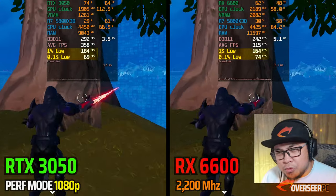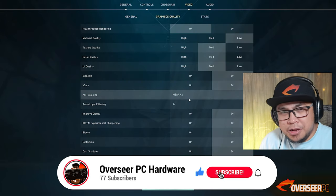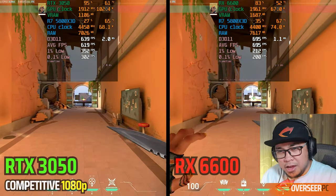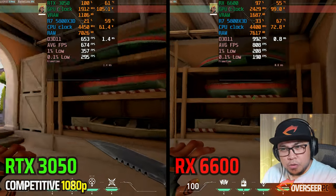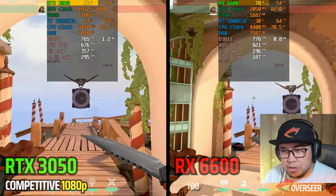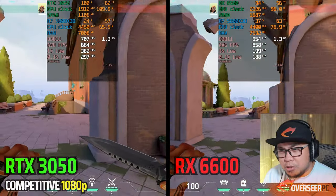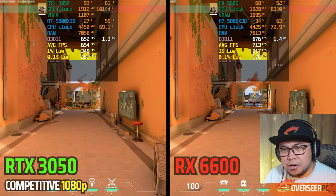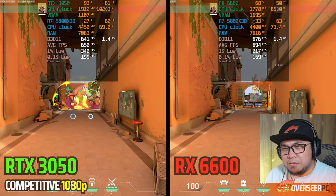Valorant competitive settings at 1080p. As expected, one-percent lows and 0.1% lows go to the NVIDIA card while average FPS goes to the AMD card. GPU utilization on the RTX 3050 is maxed out. The win goes to the RTX 3050 because of the one-percent and 0.1% lows — a big difference there. In heavy action scenes it's almost double: 340 versus 216 one-percent lows. Once you're above 600 FPS average, that's negligible, but you will feel the one-percent lows.